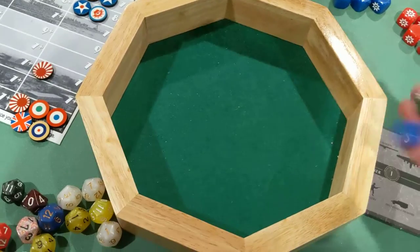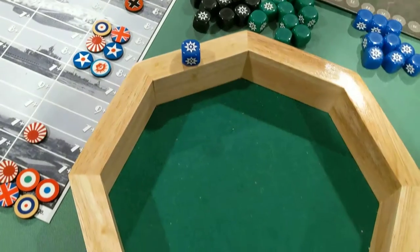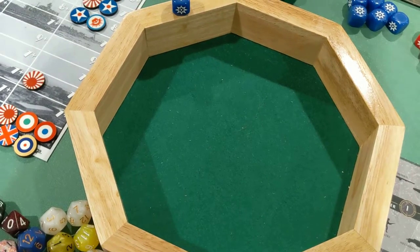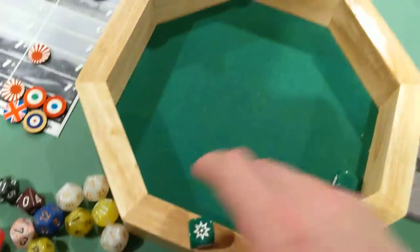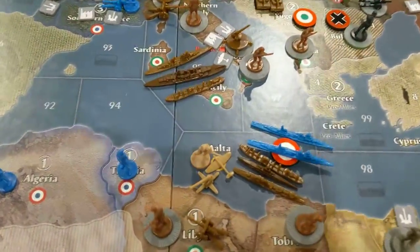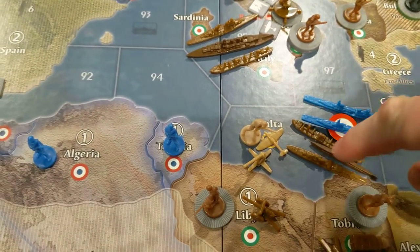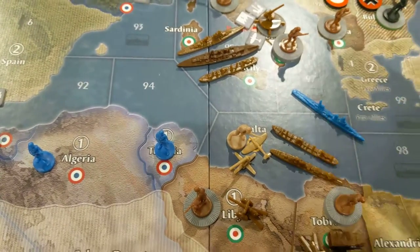Let's see what the French can do. They got one hit, so Italians will lose the sub. And then Italian destroyer and sub shooting back at the French Navy — and there's one hit. So one hit each. Italians had to choose first, so they chose the sub, which gives the French cover to pick the destroyer.